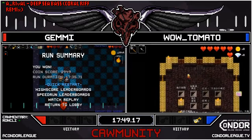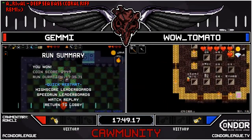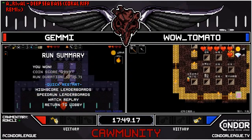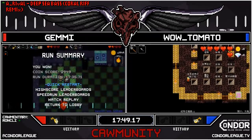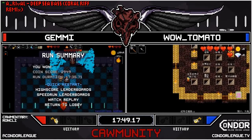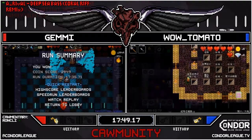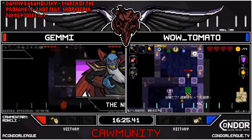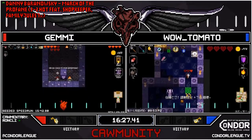This is quite a run of Necrodancer fights that Jemmy has been having. Jemmy on to Necrodancer. And Wild Tomato down on 4-3 after getting dunked by that Black Skelly Mage.